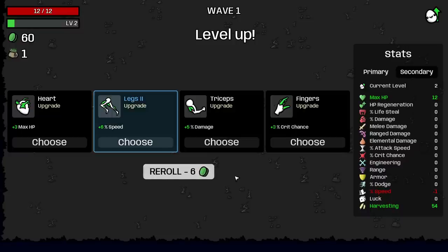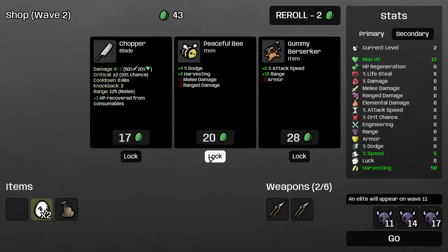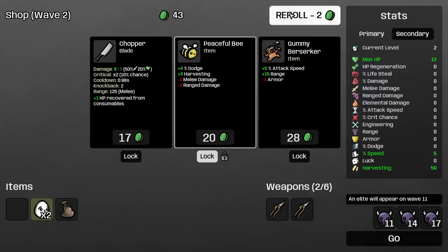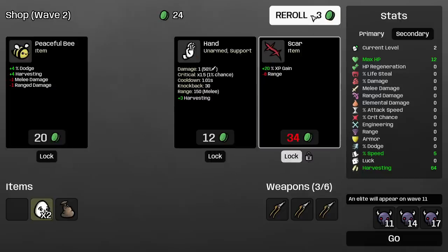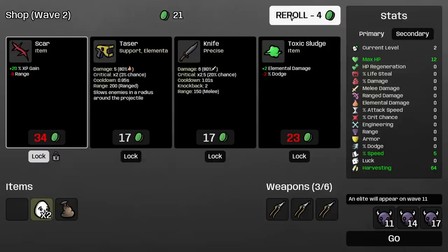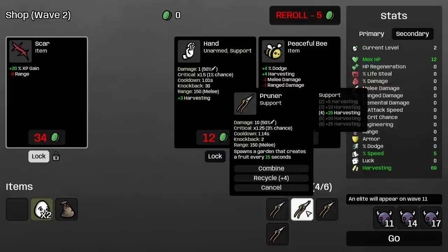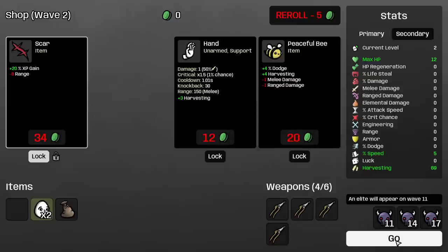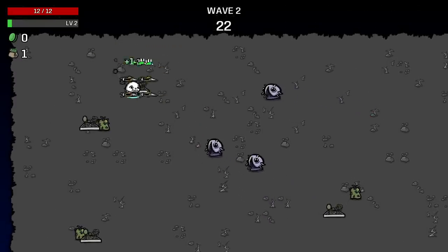We don't want to go too far on it here — I'll take the speed up. I don't really care that much about my kill stats, so we could get Peaceful Bee and tank our stat there for a bit. But Scar is going to be a very, very important one, so I immediately say no to Peaceful Bee. We got all of our Pruners as a support weapon. We already have 69 harvesting, and I did not plan that.